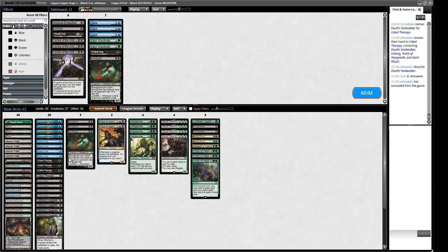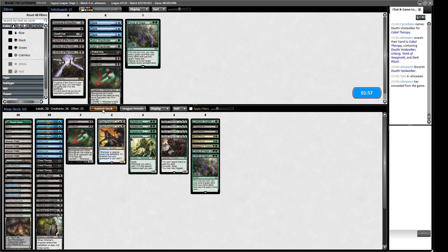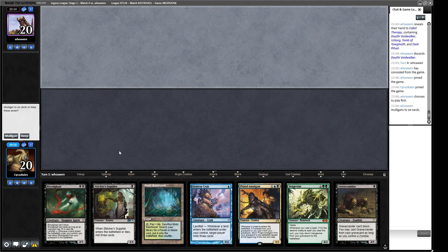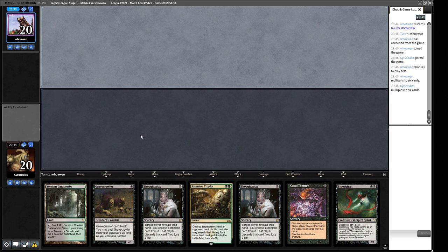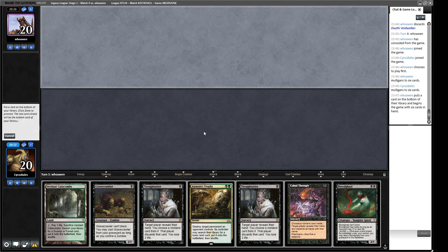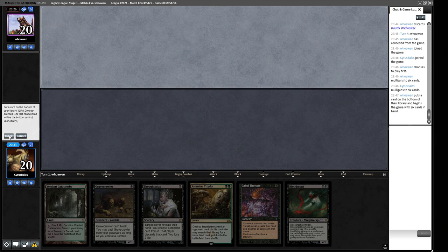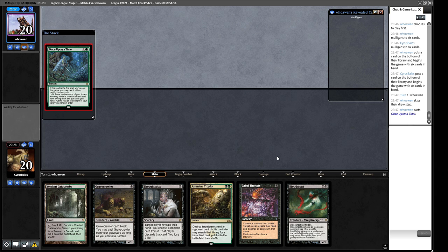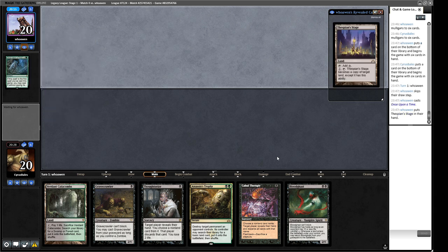We kind of need to get rid of a Dauthi Voidwalker if it's in play. I think we'll keep these in. Our opponent is probably bringing in Leyline Helm versus us, so we're boarding in all of this. I don't think our deck can handle boarding out that many cards — the Wayfinder isn't that impressive to me, maybe we can get rid of the Imp, trim a Bloodghast. Maybe we're overboarding slightly — maybe keep just one Force of Vigor in. I wish one of these cards was a Careful Study then I could snap this off. I don't think I can keep this hand.